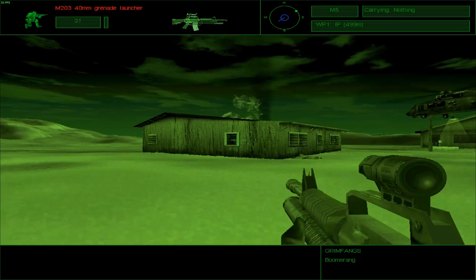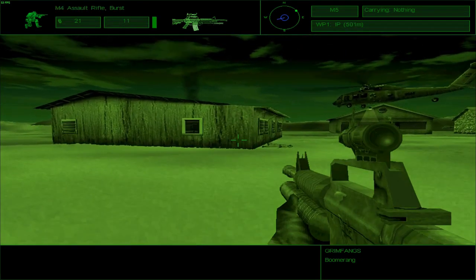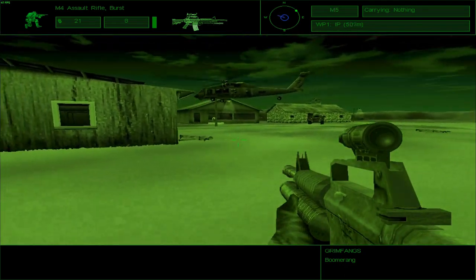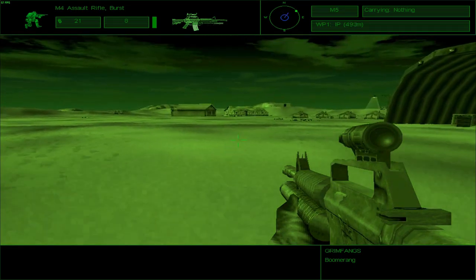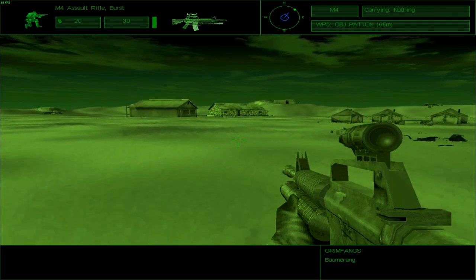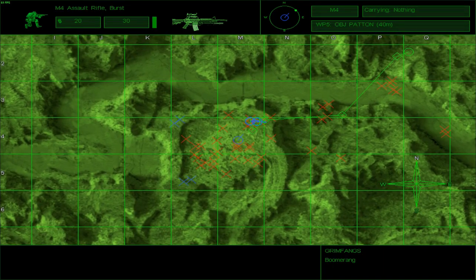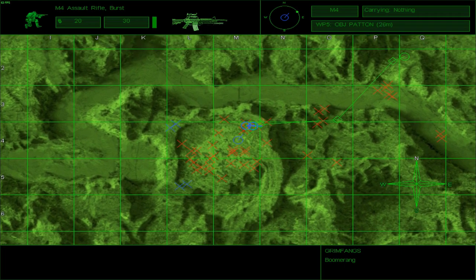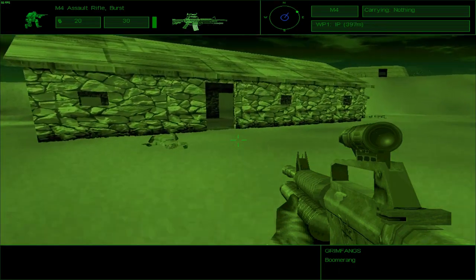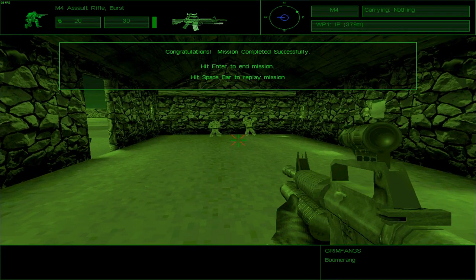I just hope I don't get shot while I'm doing this — because if I do, it's gonna suck. Oh, there you are. I suppose the Black Hawk is going to continue shooting and I just need to proceed to the objective pattern and extract with the prisoners. That's pretty much where it ends. I'm a little confused as to how does this mission work. Okay, they're in the car — I'm a little confused.